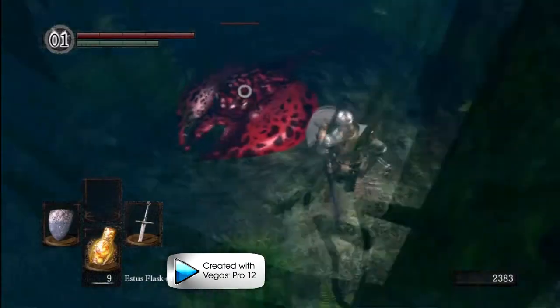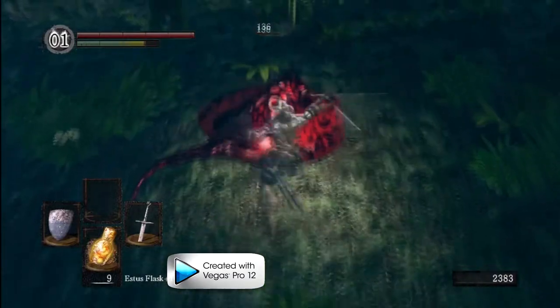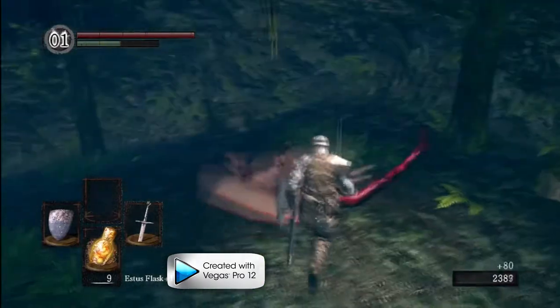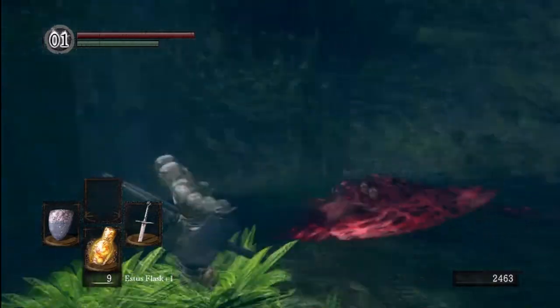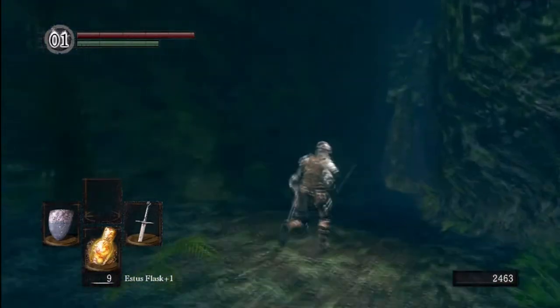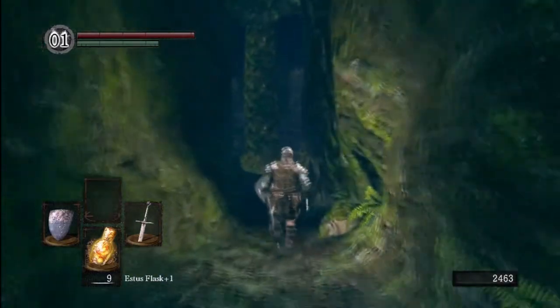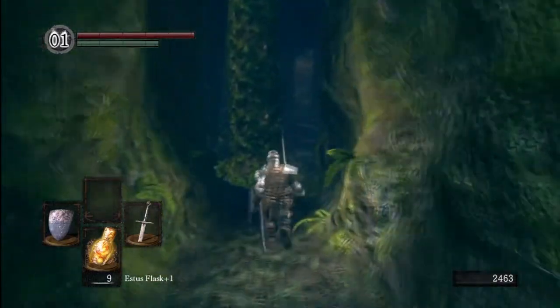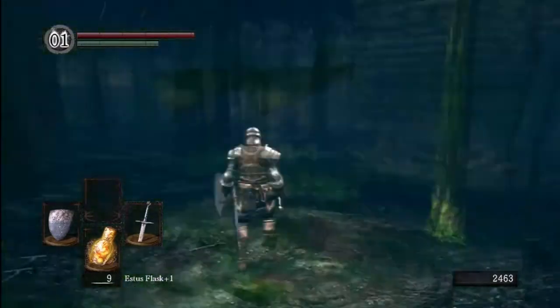I come across these strange creatures — they're also poiseless and not very difficult. They drop an item called Green Blossom, which is a grass-type item that speeds your stamina regeneration greatly for a minute. Very useful item. There's another moving tree here, but this one isn't in our way so we can walk past it.